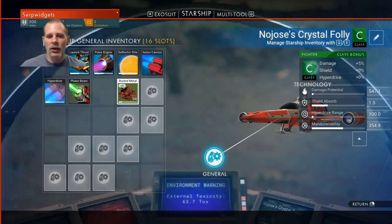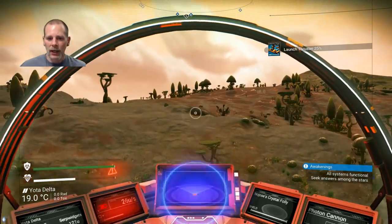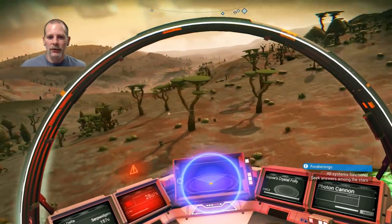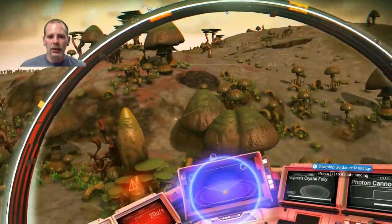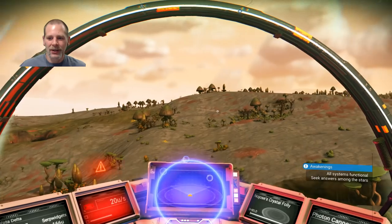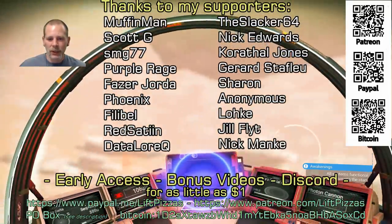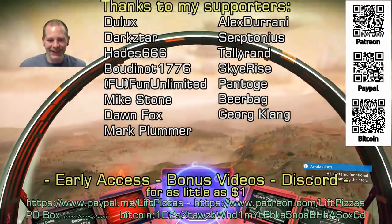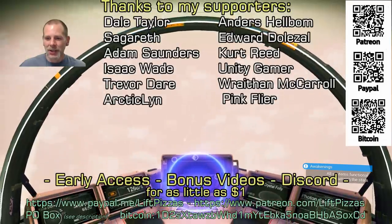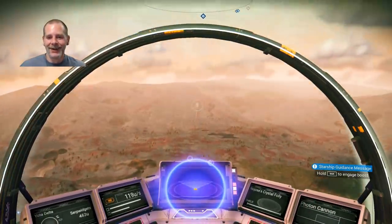I think we can actually take off now! Starship launch — W to take off. And we're flying! Apparently I'm just directing it — wow, that's really motion sickness-y. Guidance message incoming. W makes us go forward. I think that's going to be it for episode one — join me in episode two where we'll fly around, go adventuring, and see you then!